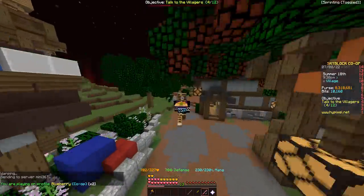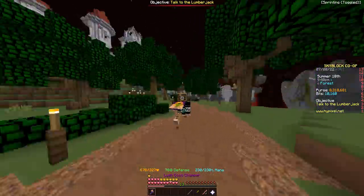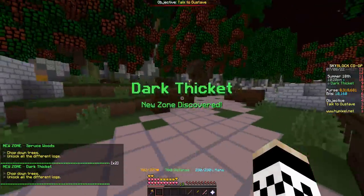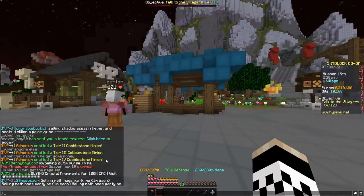The team splits up — some doing mining, others farming. We can buy out materials from the bazaar, and there's still about 20 million in the bank. As this is a mega co-op the process should go pretty quickly. Over the next few days we'll have even more people hop on and help out.